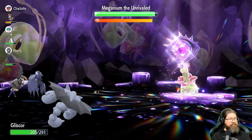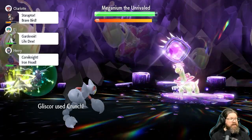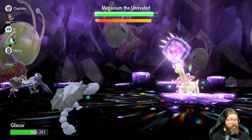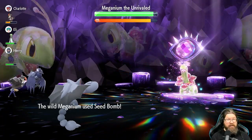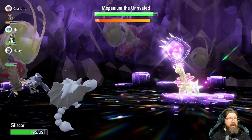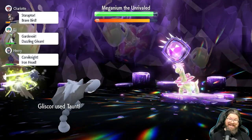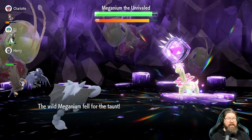Another Seed Bomb — not really worried about it, we're not taking a huge amount of damage. There's another Crunch. His defense started falling — great, love to see that. He's on the cusp of using Curse, so we're going to Taunt one more time before he puts the barrier up. We've got to be quick about it. We have Paralysis now — I'm going to save that for a special moment.